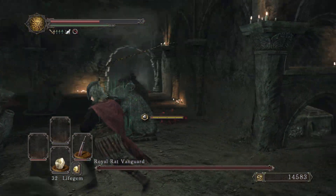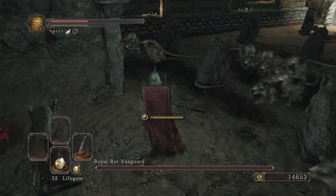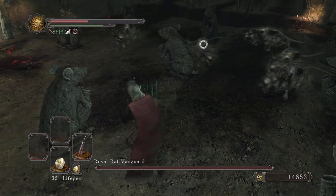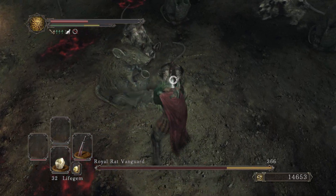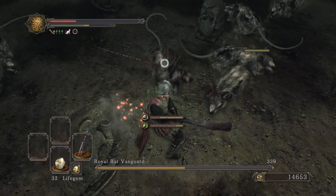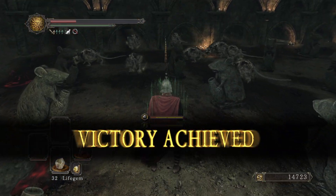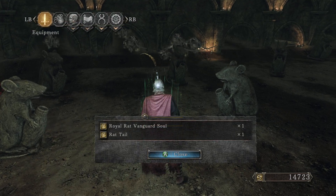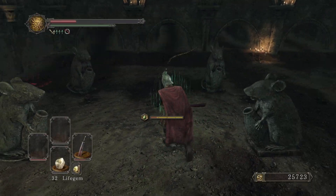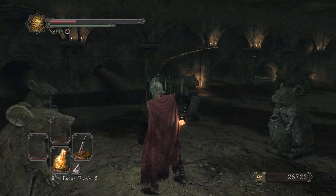Crest of the Rat, 35 rat tails for the Slumbering Dragon Crest - oh my god, I would hate to be a sorcerer playing this game. Are the rats endless until I beat him? Yes. He's a two-shot for him, three-shot for me actually - more like a six-shot for me. That's what you get for not being strong. I had the Silver Cat Ring on, that's why I was fat rolling.